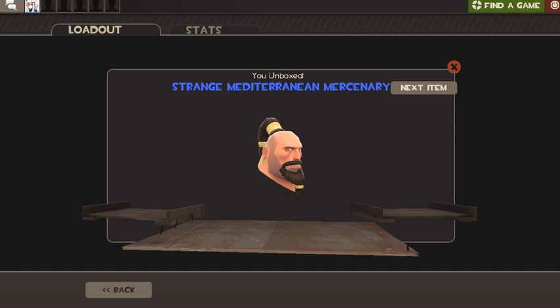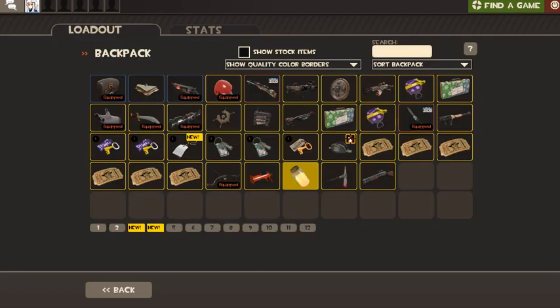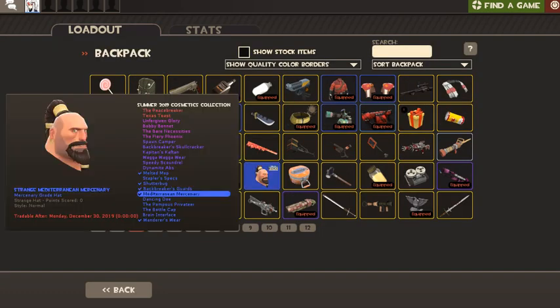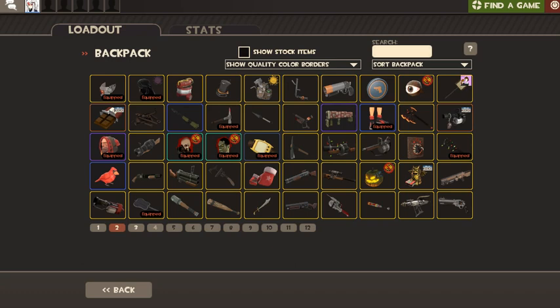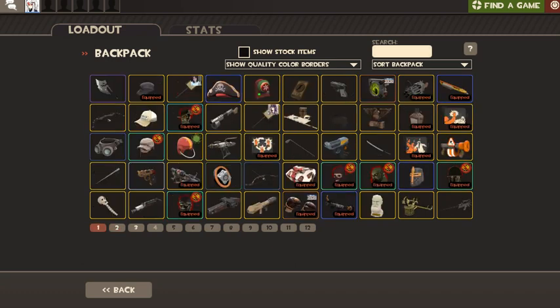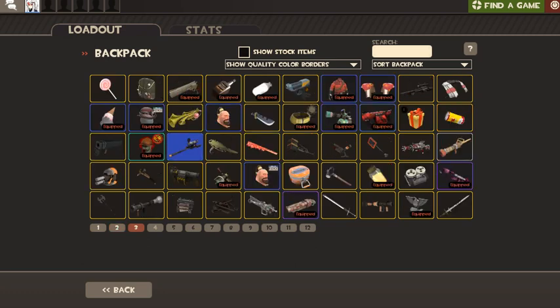Oh shit, it's strange! I was about to say this is a hat I already have but this is strange — I didn't have a strange one before. And something else... a description tag, don't mind if I do. So far so good. Oh, there's that strange Mediterian Mercenary. I don't know if I pronounced that right. I already have that somewhere — my backpack's a mess — but yeah, there it is.